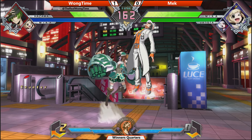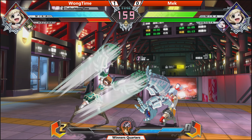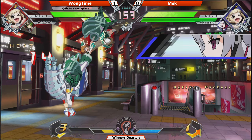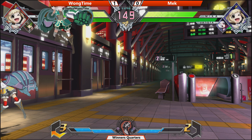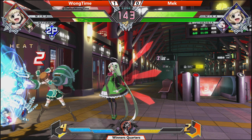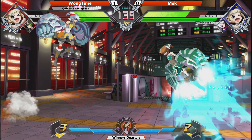Just assist, finding some openings here. Can't find any openings here — both players just jumping around with that Mika, trying to find the openings. Mech going to deal quite a bit to Long Time here. Pressure from Mech's side looking a lot different than the first game. Gets the punch out. Wong Time getting out of the corner.